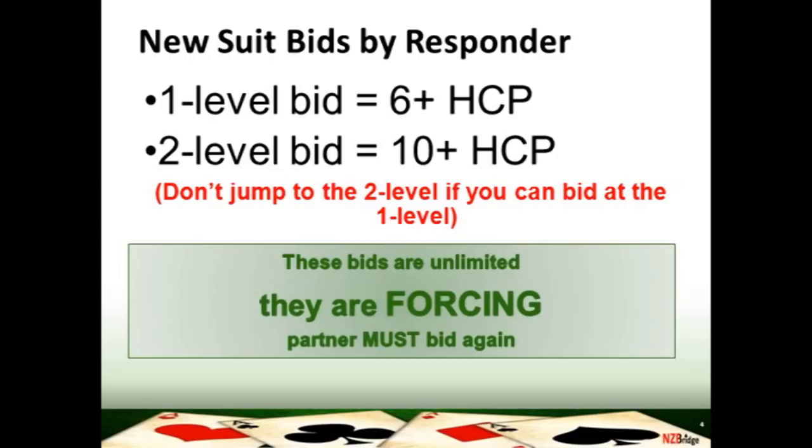These bids are unlimited. At the one level they're simply saying six plus, and at the two level ten plus. That's why they are forcing — because you could be sitting there with opening points or more yourself, so your partner who has opened the bidding must bid again.